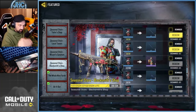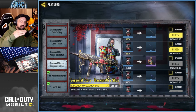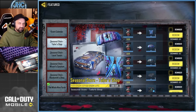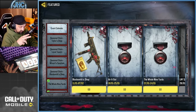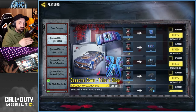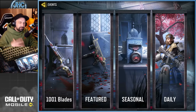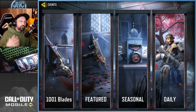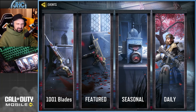Check out the featured stuff every month, because sometimes there are login events where they give you bronze, silver, and gold coupons for logging in every day. You want to keep an eye out for these because if you don't log in every day you might miss some.